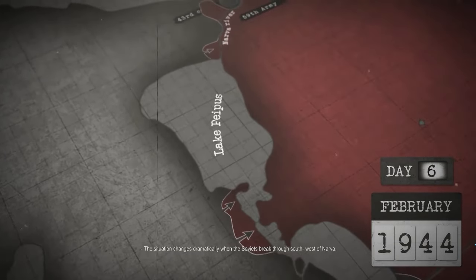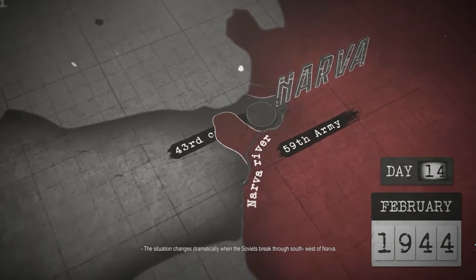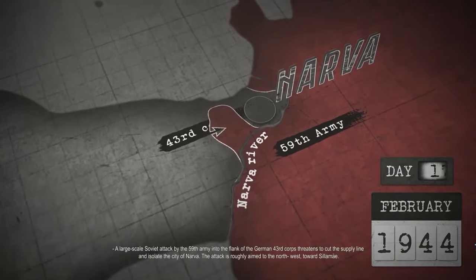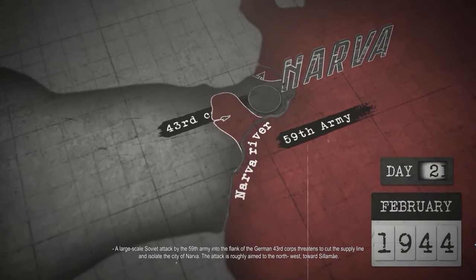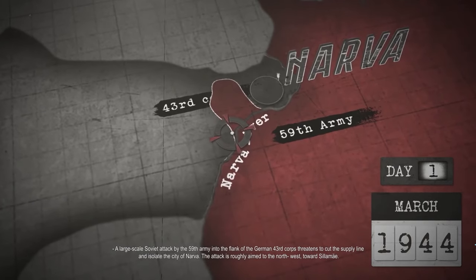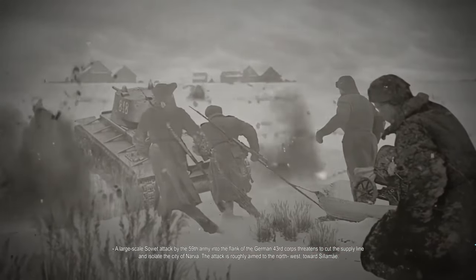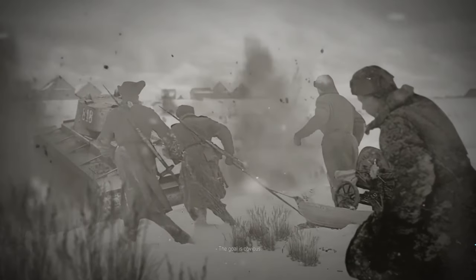The situation changes dramatically when the Soviets break through southwest of Narva. A large-scale Soviet attack by the 59th Army into the flank of the German 43rd Corps threatens to cut the supply line and isolate the city of Narva. The attack is roughly aimed to the northwest, towards Silamai. The goal is obvious.